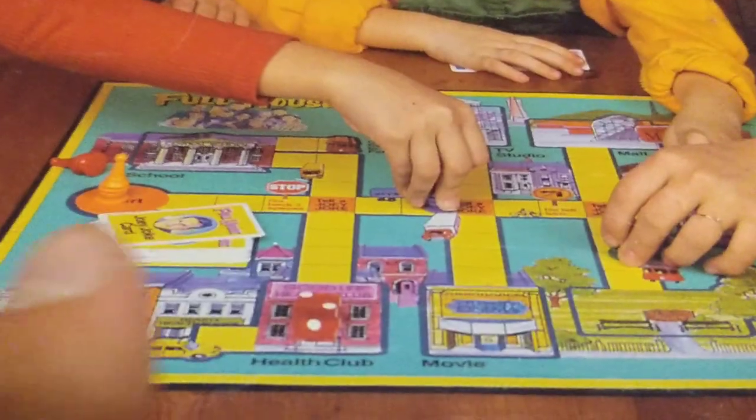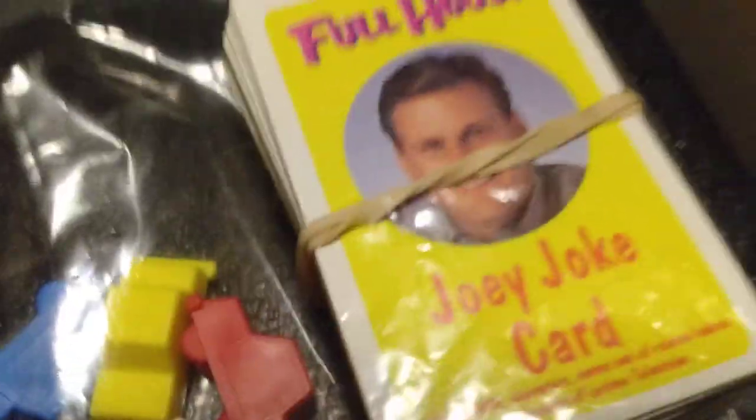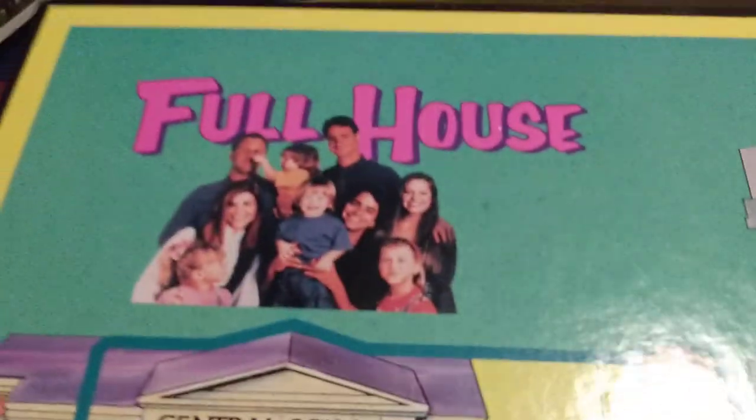Next game is the Full House board game. You're going to be going around the neighborhood — it's a quick, fast, and easy game to play. It's really cool. You've got comical joke cards that Uncle Joey says in the game. You're going to be getting these player marker movers, going around the board, running errands, and trying to take the girls or the other characters around the neighborhood — picking them up from school. It's like you're a chauffeur or a taxi cab driver or something like that.